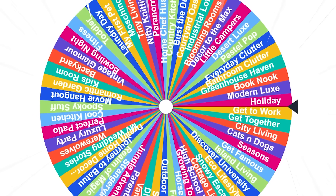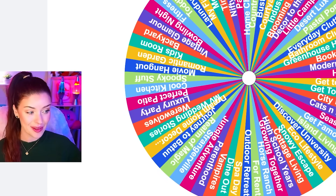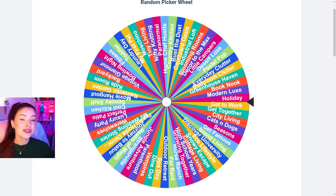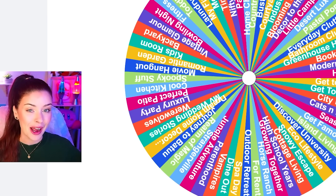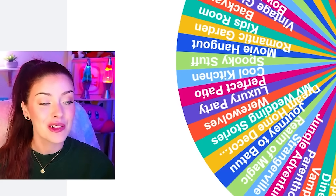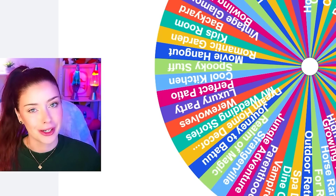I think we're due for a build challenge in The Sims 4. There's this build challenge floating around where every room is a different pack but you can't use that pack. I have every pack in The Sims 4 written on this wheel including kits — look how many there are, we're gonna need two wheels soon. For every room we build today including the outside, we're gonna spin this wheel and whatever pack we land on we cannot use, but that room must match that pack's aesthetic.